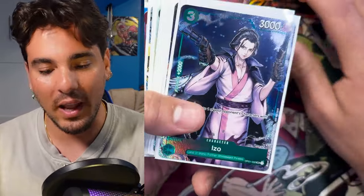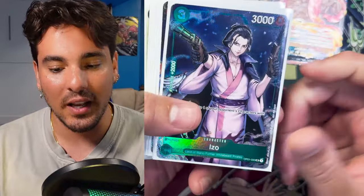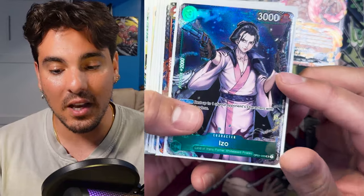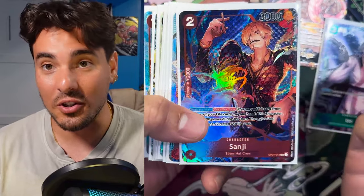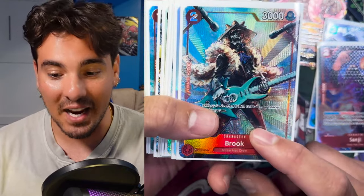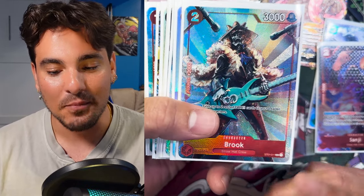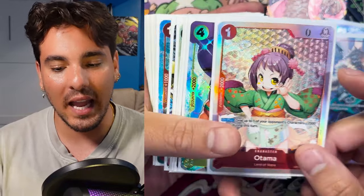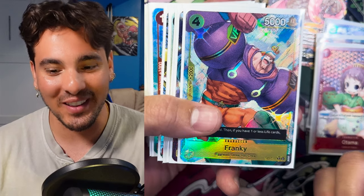Starting with the counter package — you want to run some 2k counters since you're 9k base. Izo is the 2k to rest blockers, because blockers are a problem for this deck. Sanji is another 2k and also searchable. I play one Nami as the only searcher. Brook is nice — you can play him for two and get a Dawn equipped, giving you double attack, so you board a character and he's also a 2k. Otama is the best 2k in the game. Frankie is a free body to play if he happens to be your one life.